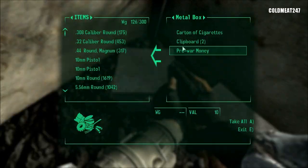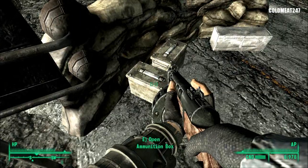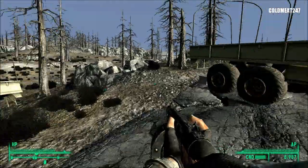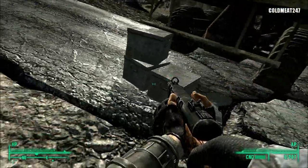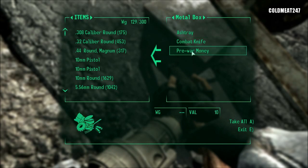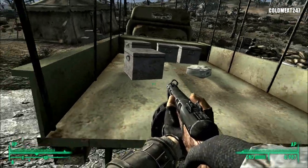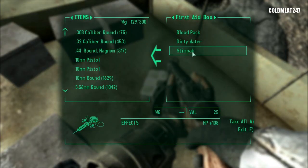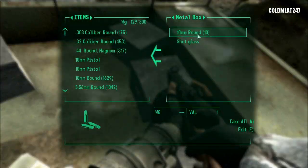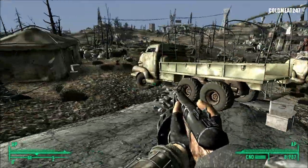5mm rounds, got 20 cigarettes, prewar money. I think the place is empty. What do you have in there? Recon armor — I don't need that. Anything in the trucks? There is something in those trucks. We'll take the dart gun, camera, prewar money, pack of cigarettes. I'll get what's in there — stimpak. Like I told you guys, I'm not gonna take any blood packs anymore; they're just taking too much space and I'm not using them. So the place is pretty much empty, let's get out.